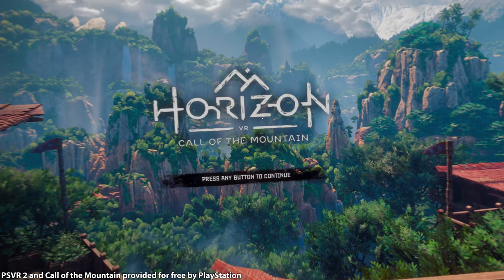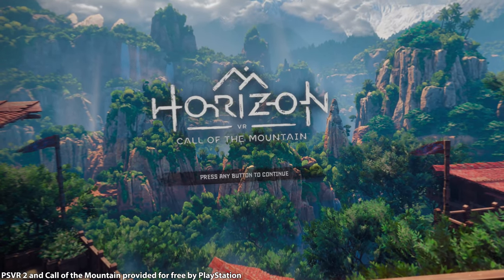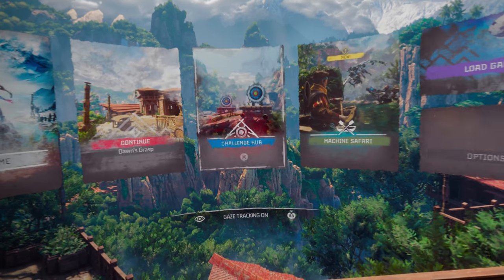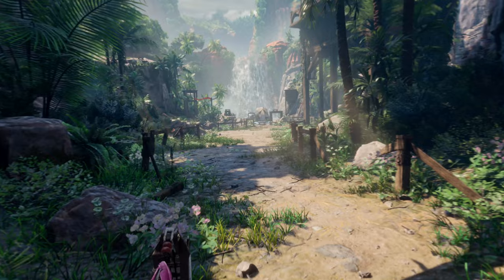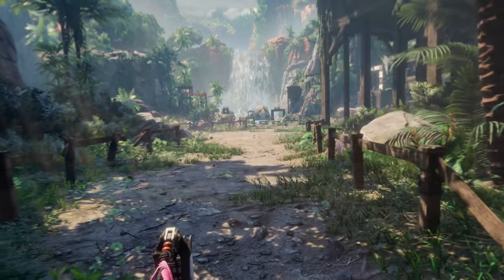To get the top of the class trophy, you need to achieve the highest score at the Dawn's Grasp Assault Course. You can access this through the Challenge Hub from the main menu, or take the elevator down from Dawn's Grasp, the Hub World.